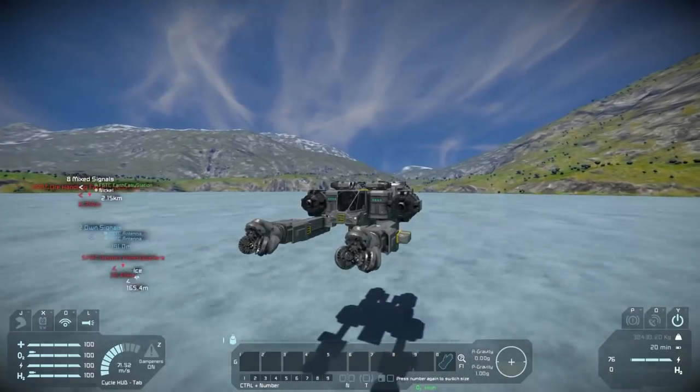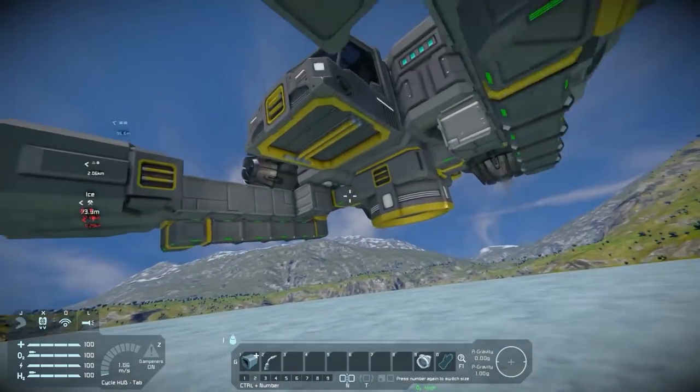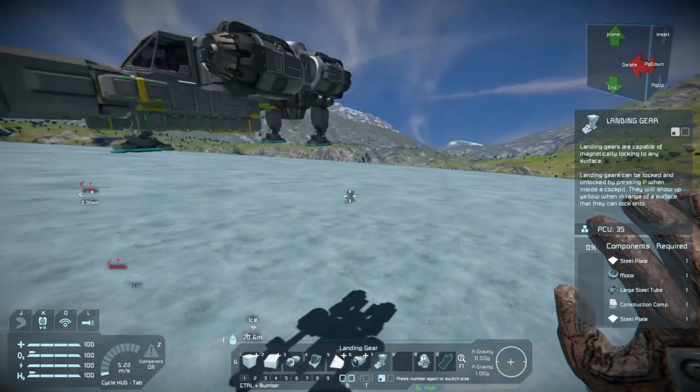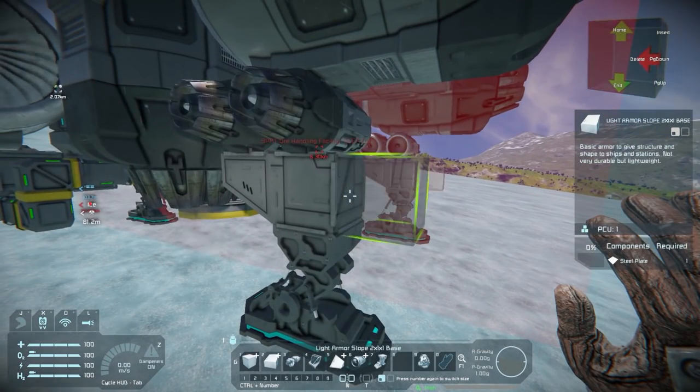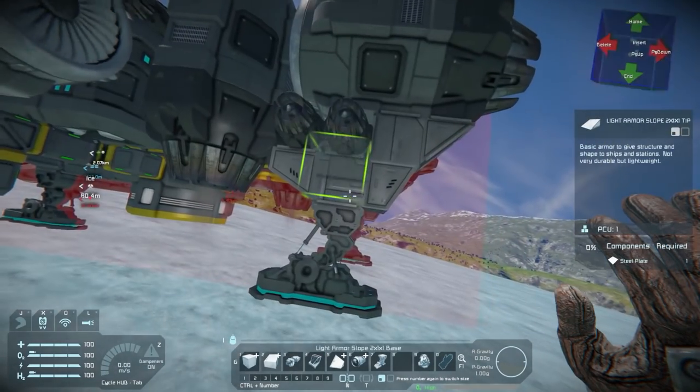I'm not a big fan of the tri-drill design when it comes to mining vessels. I just like my two arms - give them a good old left and a right onto the ground and dig your way through. That's kind of what we're going for here. I'm not all about efficiency; it's going to be a little bit RP-esque.